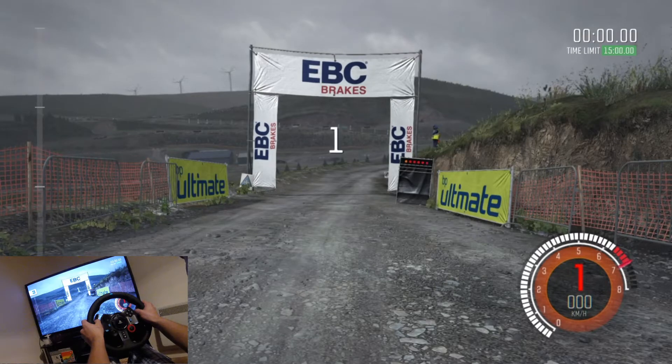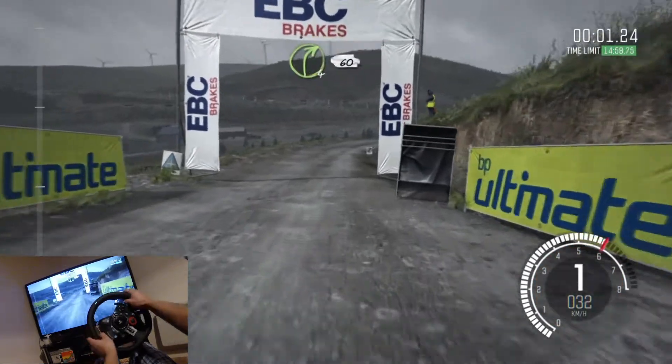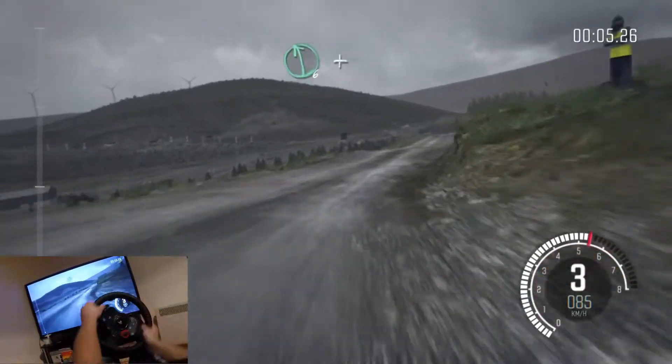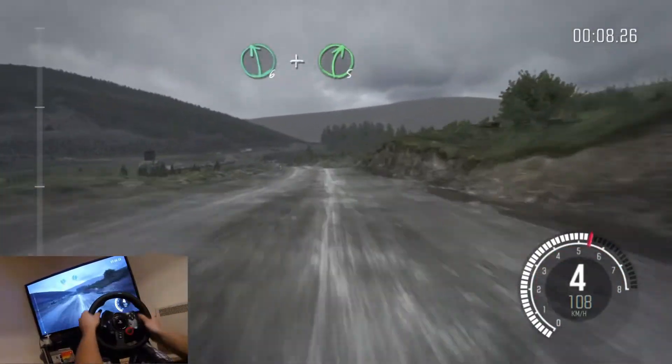3, 2, 1, go. Right 4 long, 60 over bumps, left 6, and right 5 long over crest, continues past junction.